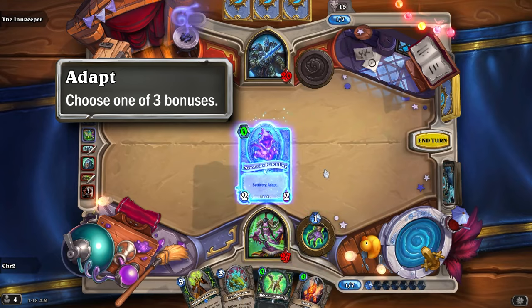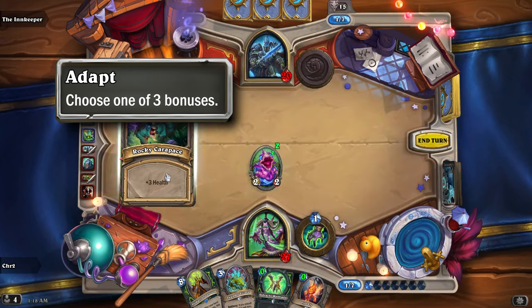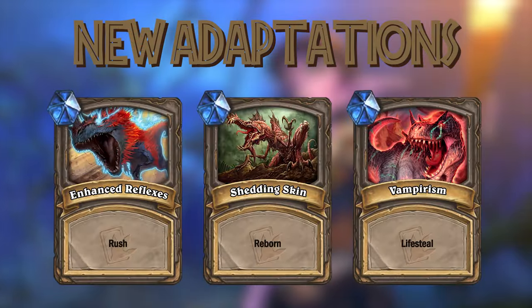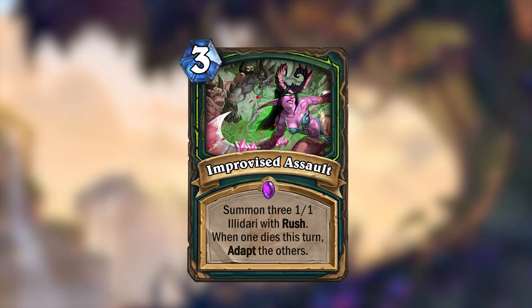Journey to Un'Goro introduced the keyword ADAPT, which allows you to pick one of three bonuses. With its return to Standard, I've made three new adaptations you'll be able to choose from, as you can see on the screen here, and I've also made a new card for Demon Hunter which adapts.